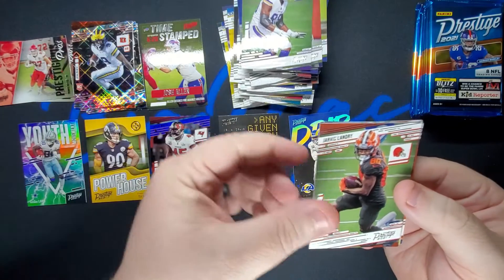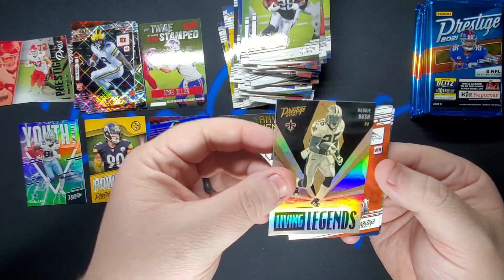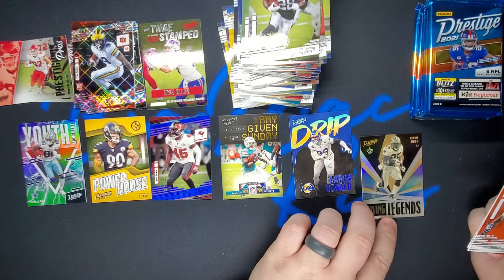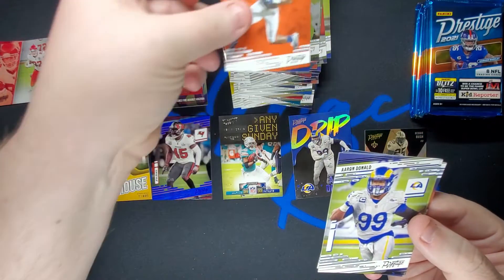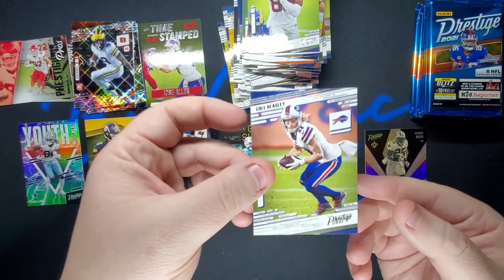Daniel Hunter, Jarvis Landry, Josh Jacobs. Reggie Bush Living Legends — got a Warren Sapp the other day, kind of nice. He is a Trojan after all, so he can take a backseat. Seth Williams, Aaron Donald, Darius Slayton, and Cole Beasley.